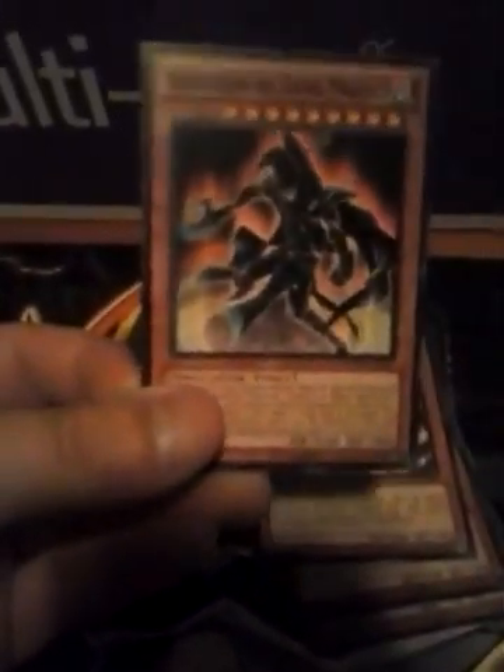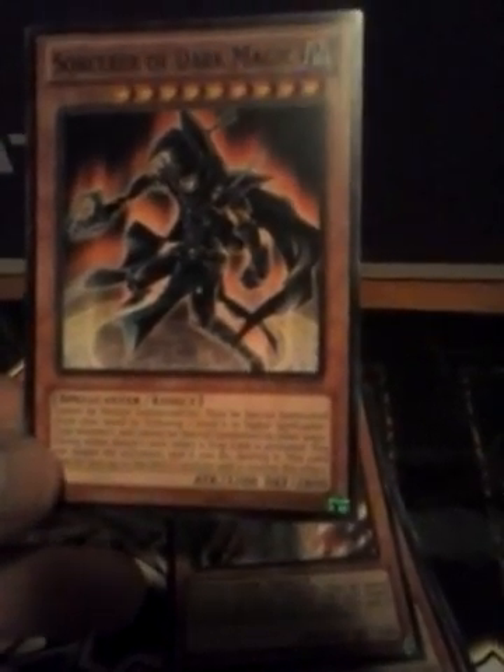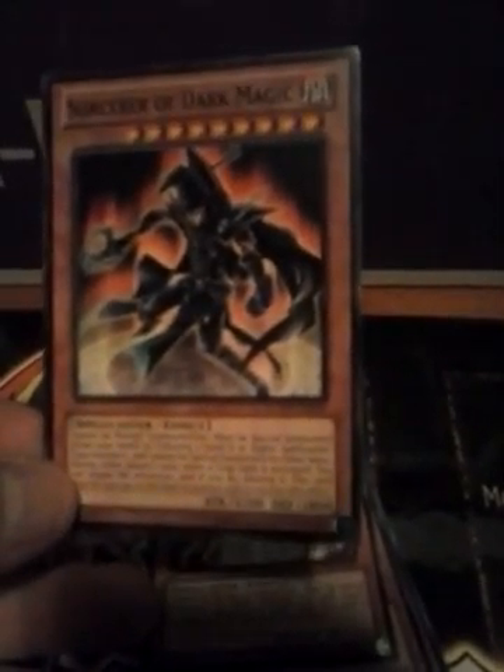First card is Sorcerer of Dark Magic. Great spellcaster — two levels higher spellcaster-type monsters cannot be special summoned by other ways during your turn either. This card is awesome, I'm gonna have to put this in my main deck. I feel like I'm actually gonna have to redo my main deck now depending on what I get.